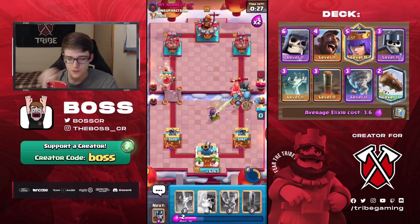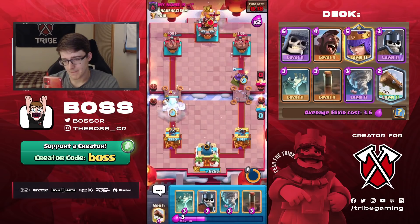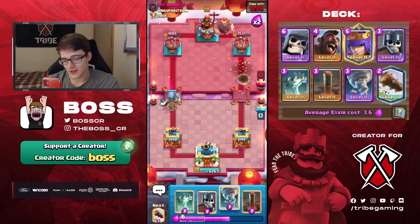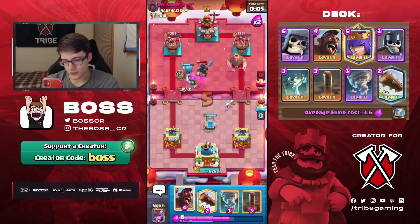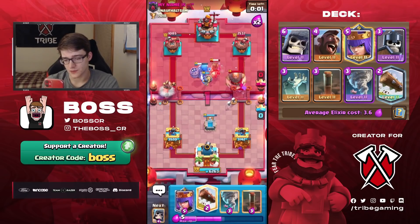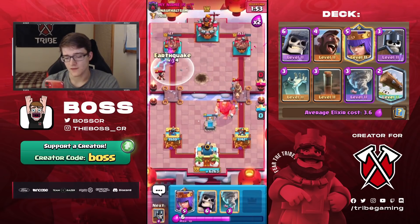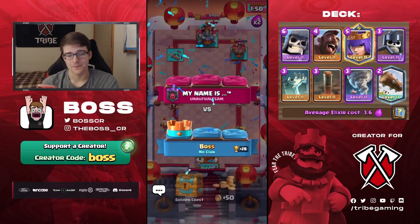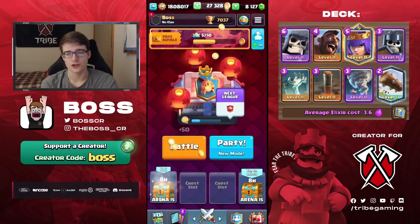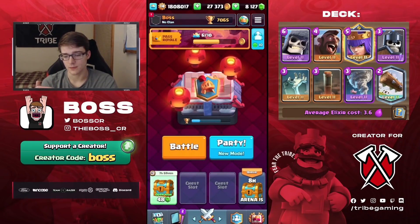That king tower activation is one of the easier ones — just takes a tiny bit of practice. The hardest king tower activation is probably the miner one, tornadoing wall breakers, because it requires very precise placement and timing. If you get it wrong the wall breakers die before hitting the king tower, but at least they usually won't hit your tower. I can do it maybe 70% of the time. The queen gets like 15 elixir worth of value, forces a fireball out. We end up at 608th in the world — this will be the final game of the video.